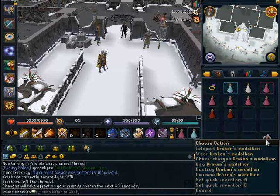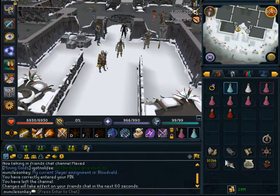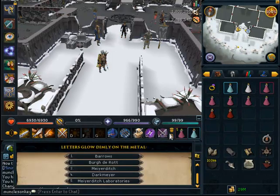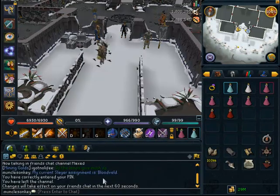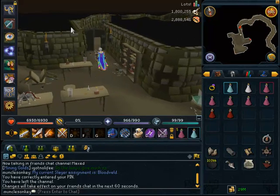If you have completed the quest Branches of Darkmeyer you can use a Draken's medallion. If you have not completed Branches of Darkmeyer, you will have to teleport to Edgeville, go through the abyss, and go through the blood rift in the abyss. I'm not going to be showing how to do that because I don't want to go anywhere near the wilderness wearing rapiers and bandos. Just go through the blood rift in the abyss, exit through the blood altar, and it will put you really close to the blood velds. And of course bring cannonballs and a charming imp.